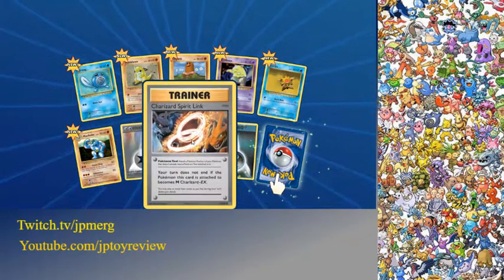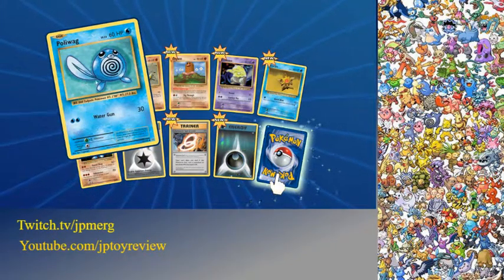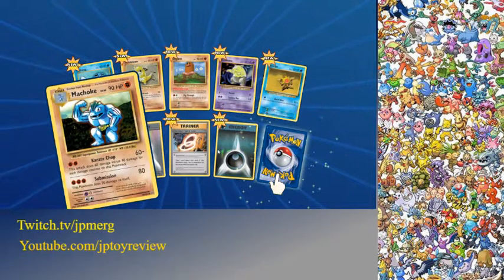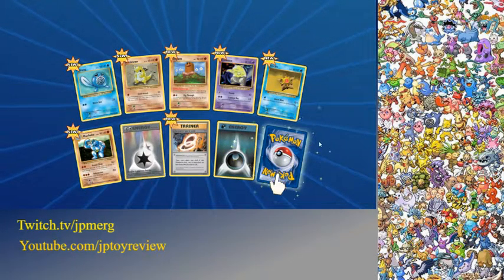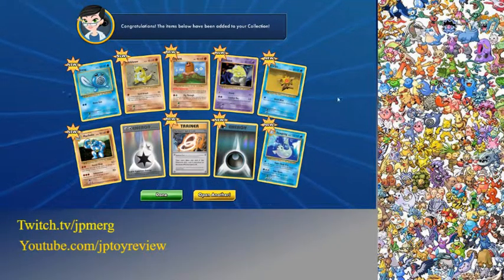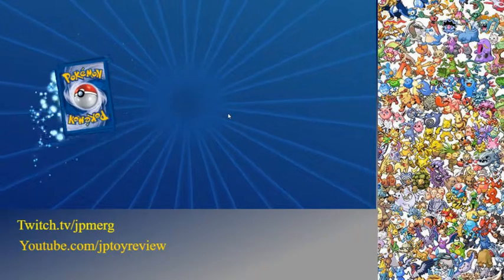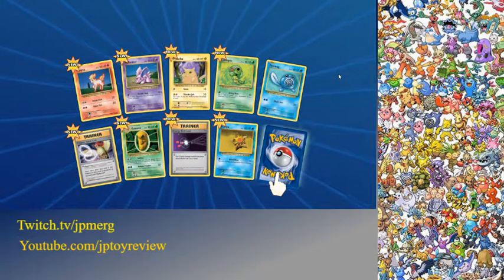Nice! Charizard Spirit Link! We got Pollywag, Banshu, Diglett, Pelzi, RU, Macho Spirit Link — and the new card is a Dugon! Let's go, let's go!